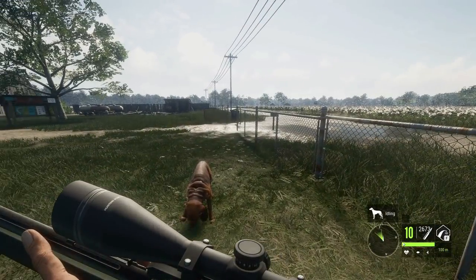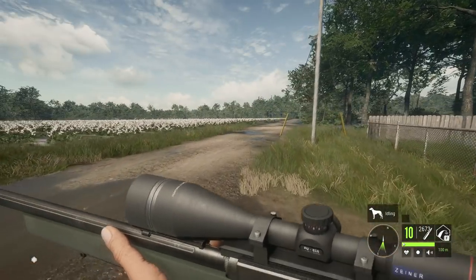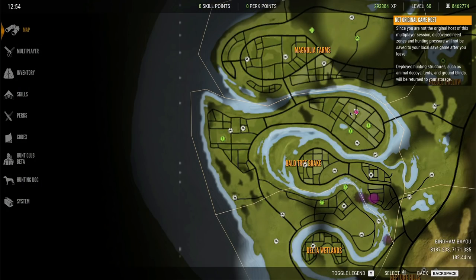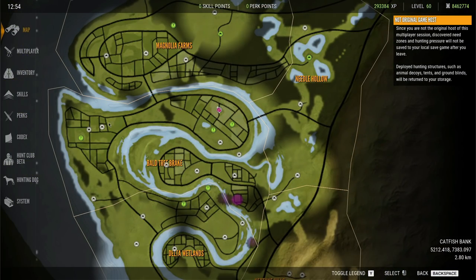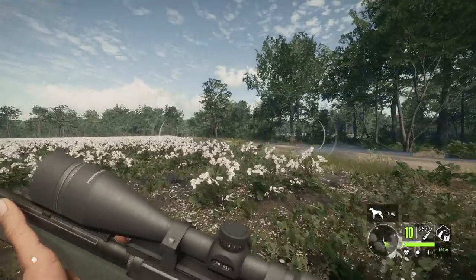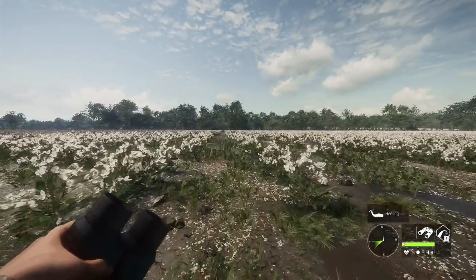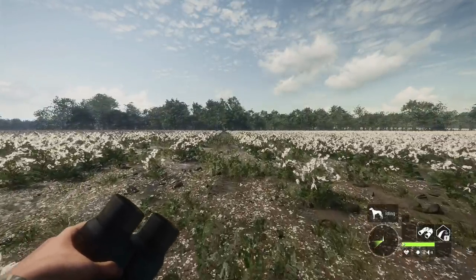I was kind of hoping it would launch me or something crazy like that, but no such luck. What we're gonna do today is take a route I found recently that's been really good for finding stuff. We'll start here at Bingham Bayou outpost — Bingham Farms Mobile Home — and run west to this outpost. I did this last night and managed to have some pretty insane luck. We'll be covering some of the trophies in the next couple of videos because the hunt was kind of crazy, but they need separate videos because of how different the trophies were.